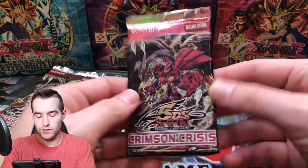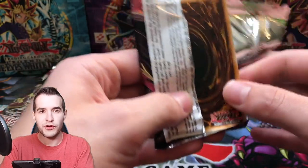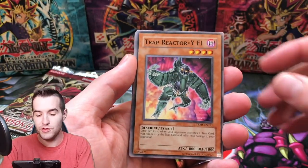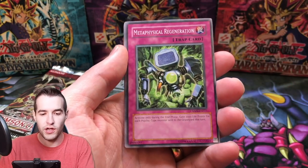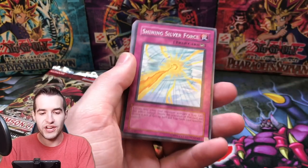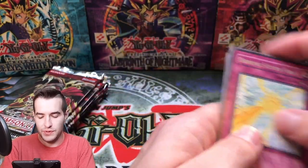Next pack — we've gone through three packs, 37 to go. Hopefully we can pull something huge. We've got another Super Rare. Flip Flop Frog, Regeneration, Shining Silver Force again, SK, Psychic Sword, and B-List Soldier. The B-List Soldier reminds me of B-movie, which is like the weirdest movie ever.